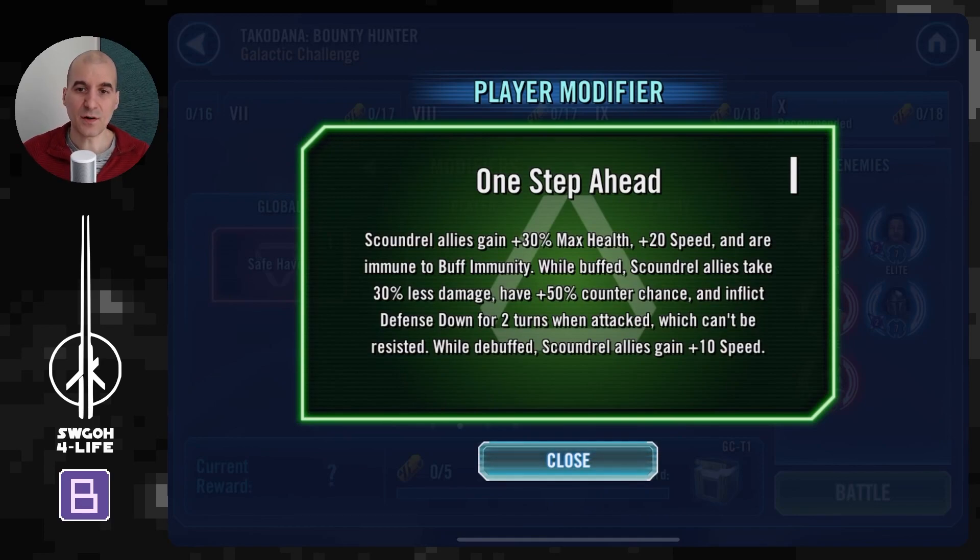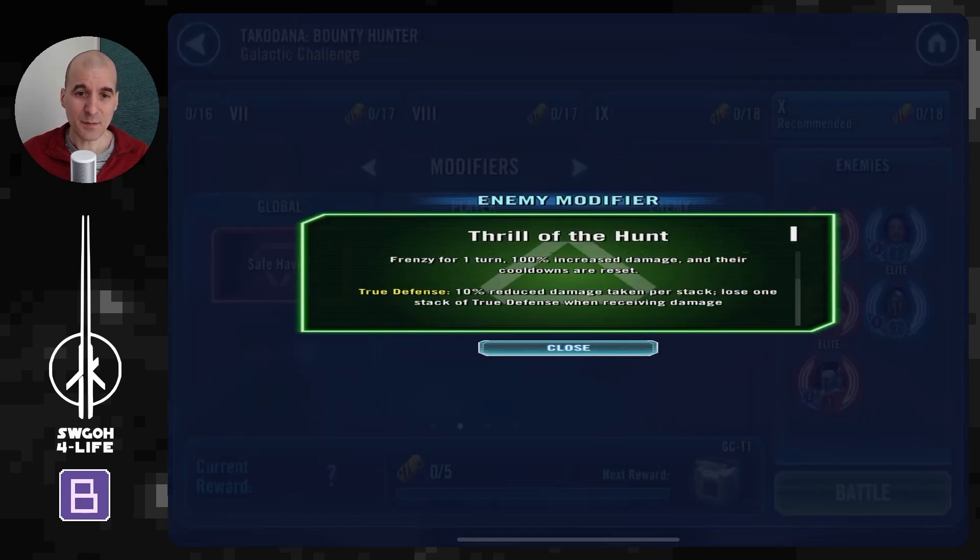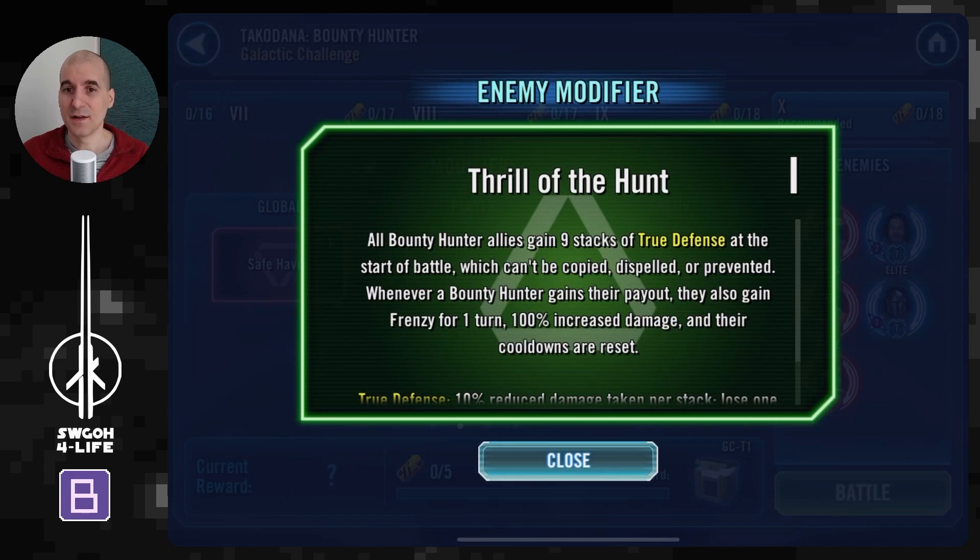The One Step Ahead player modifier gives you a little bit of extra health, but most importantly some nice speed as well, which will help you outrun the enemy. Moving on to the enemy modifier, Thrill of the Hunt.